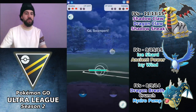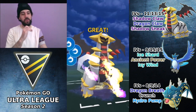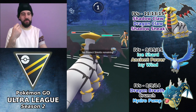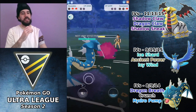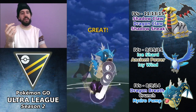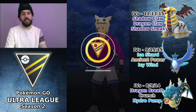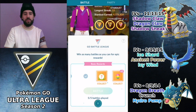Shadow Sneak knocks out Clefable. I don't know if they shielded expecting another charge move or just wanted extra Charm damage, because their last Pokémon is actually Swampert. We're in an amazing spot — Giratina throws Dragon Claw, and I have Gyarados in the back which does really well against Swampert. Normally I'd have my own Swampert versus theirs, which would be tricky, but with Gyarados it's a lot easier. I switch out to Gyarados immediately, get off Crunch, and that locks up the win. We go 4-1 in this set.